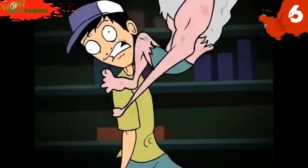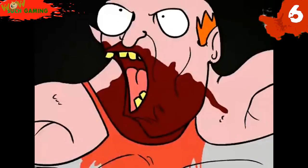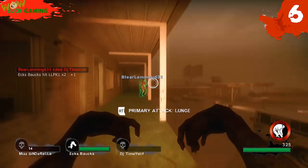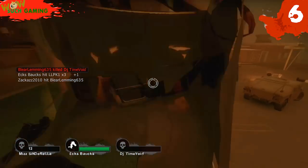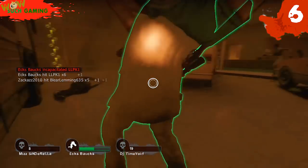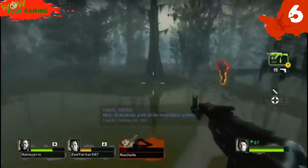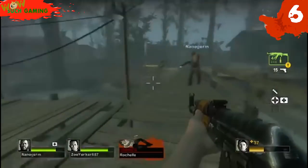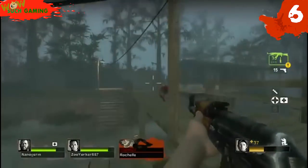Number 6: The Jockey. Left 4 Dead 1 Special Infected had one issue that made it hard for a well-executed attack — pulling a survivor away from the group in order to create more chaos. The Jockey is a key component of separating the survivors in any desired direction. He's one of the hardest to hit, and one of the hardest Special Infecteds to gun down in a stressful situation thanks to his small stature and hippity-hoppity nature.